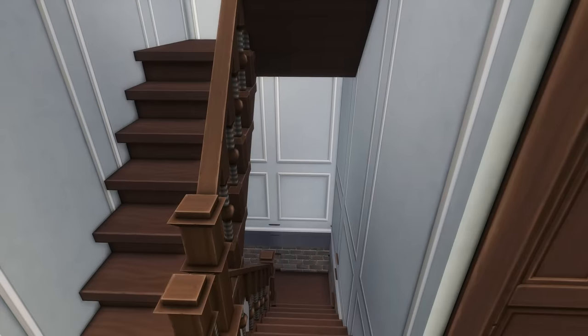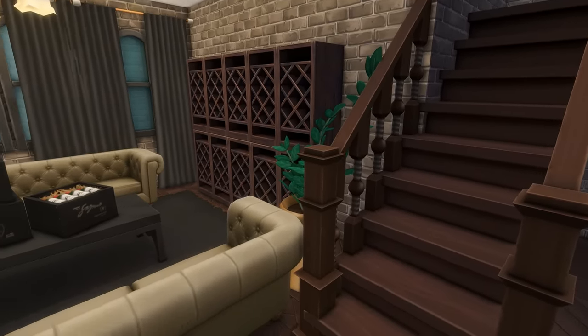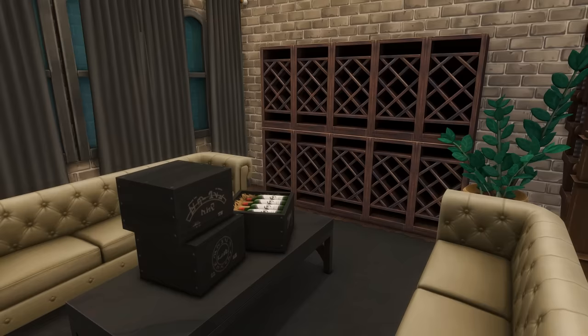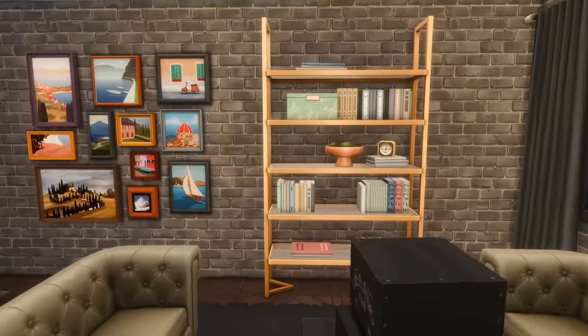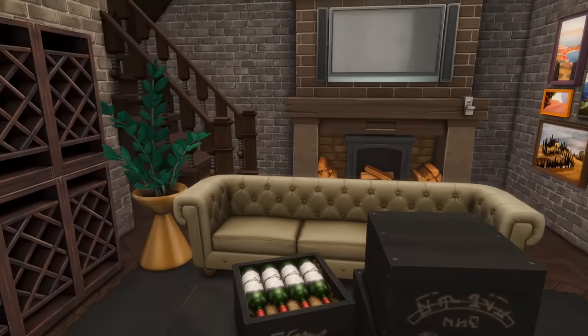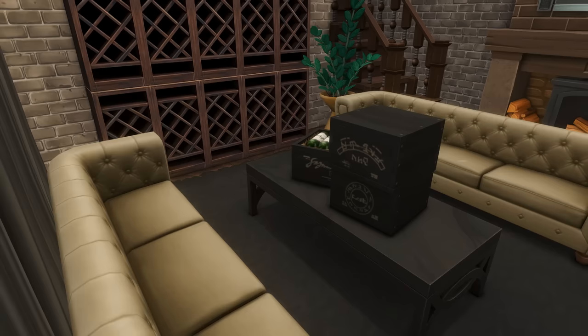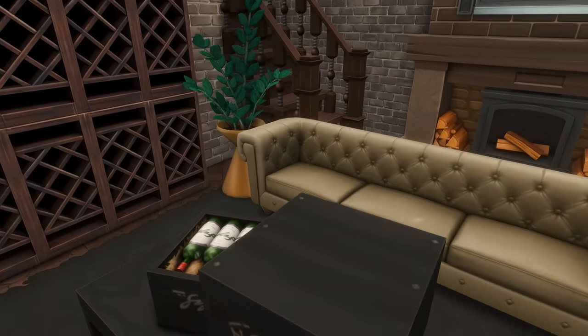Going downstairs first — when you get down these steps you're in the basement, which is basically a nice wine room, a place for your sims to age their nectar, sit and enjoy. There is a fireplace and TV down here as well, just a nice cozy space for your sims to gather and have a couple of drinks.